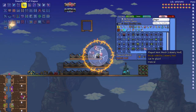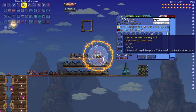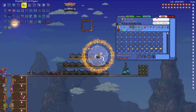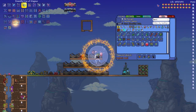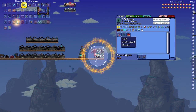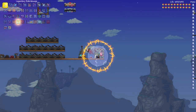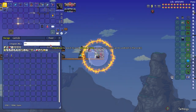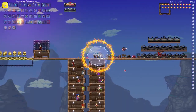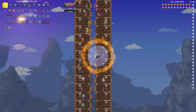You want to have the full Plague Bringer set. For the summon at this point, I used the Terraprisma. You can't craft the Terraprisma — you have to obtain it another way. I just recommend it; you use it from here and you don't change your loadout much besides getting an accessory or two.